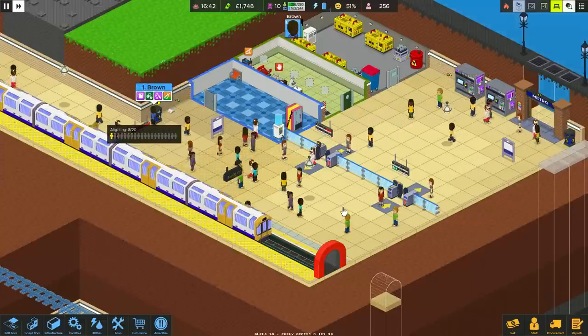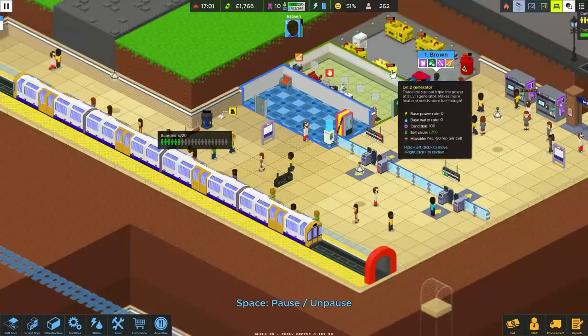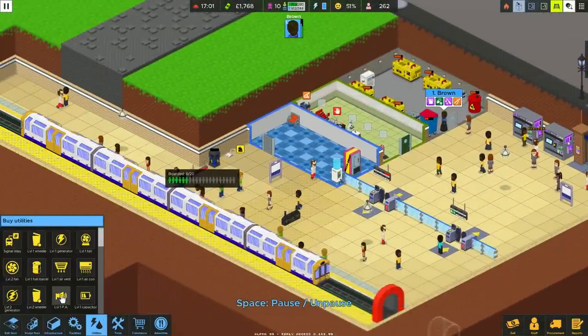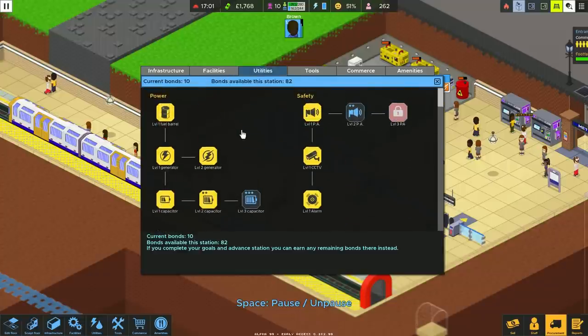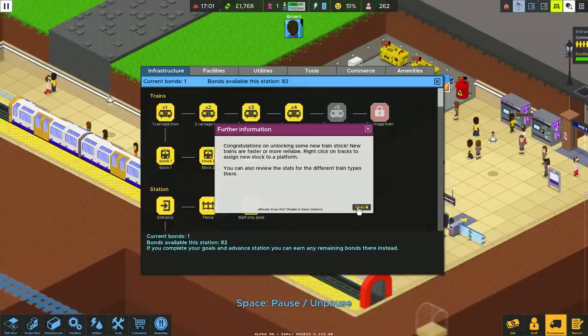A bit of commuter rage didn't really harm anyone. I'm tempted to try one of those level two PAs because people just hover. Let's check how we're doing for power - we've got loads of power. Those capacitors - I can't believe I played so long without them. Level one PA - do we need to unlock the level two one? Level two PA costs three bonds.